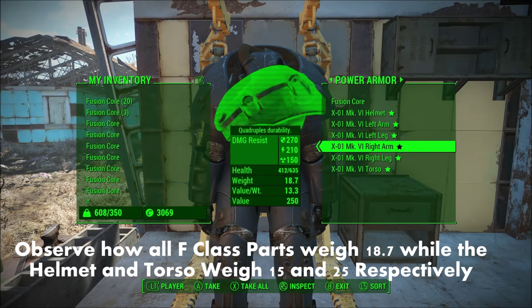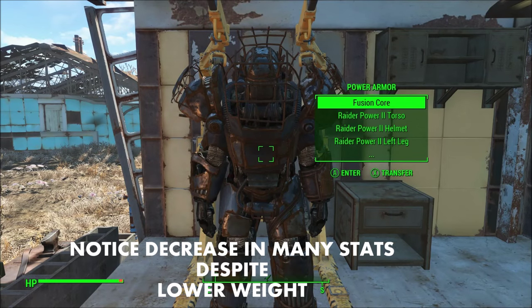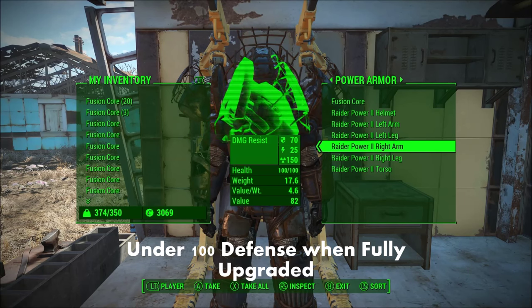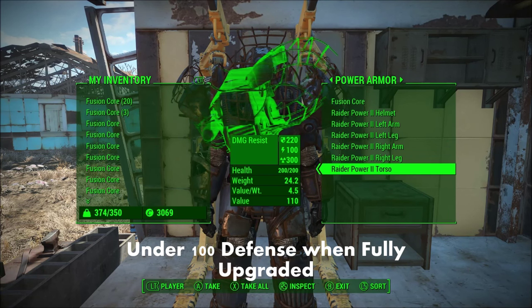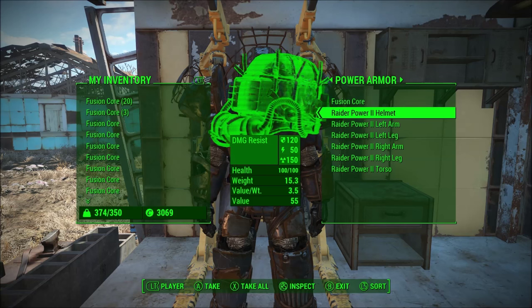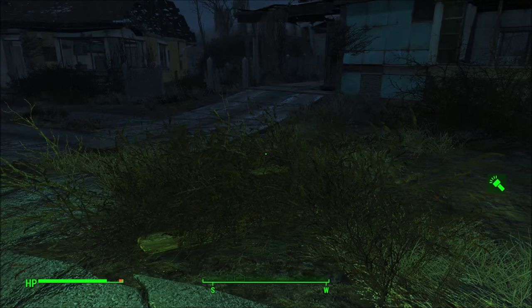However, the fully upgraded version of the Raider power armor weighs less than the Model F versions of the other armors, clocking in at 112.1 pounds. Keep in mind, though, that the T45, T51, T60, and X01 armors offer more defense and durability than the Raider power armor when fully upgraded, despite the higher weight.